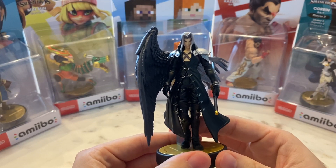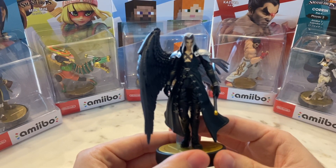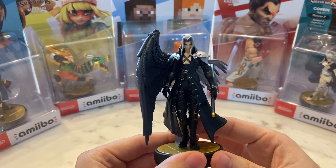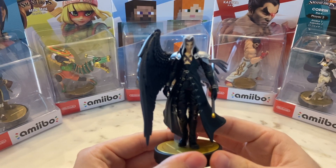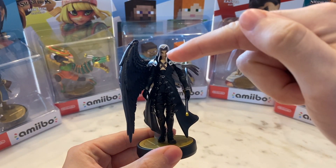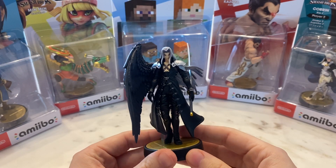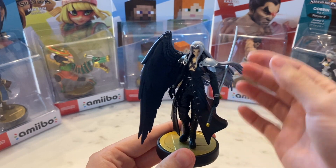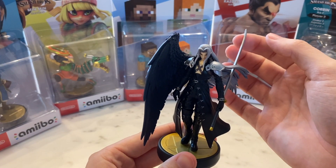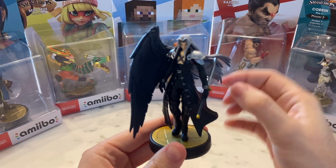Some common issues with amiibo are the eyes — my camera's having a hard time focusing. Sephiroth's eyes can be kind of varying in angles; sometimes one eye can be higher or lower than the other. In this case, they're very even — I got really lucky on that. His cloak is actually pretty solid, it's not really wiggling. His sword is pretty flimsy, that's why you want to be careful with it.